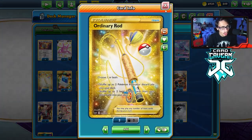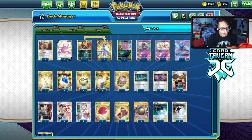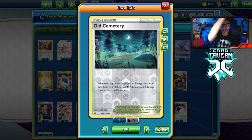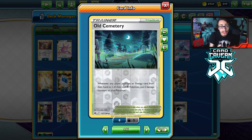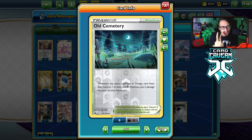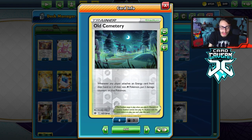Four Calm, four Quick Balls, one Urn Rod — very important to get back your stuff. I'm still playing Old Cemetery, which gives us five ways to damage our Pokemon with stadium cards. We have the Spike Mouth with Tauros, and then the Old Cemetery so we can attach energy from our hand to one of our non-psychic Pokemon and put two damage on them.